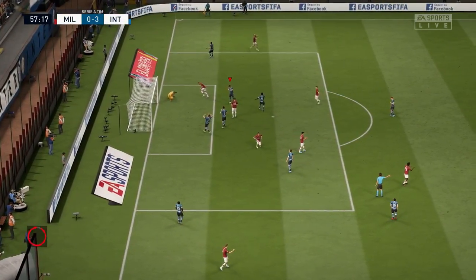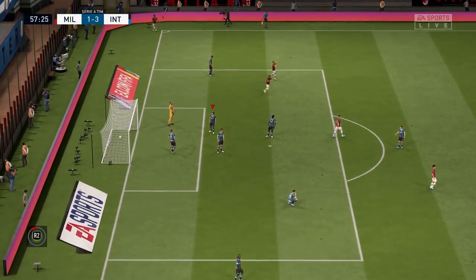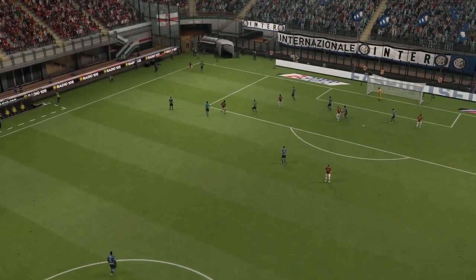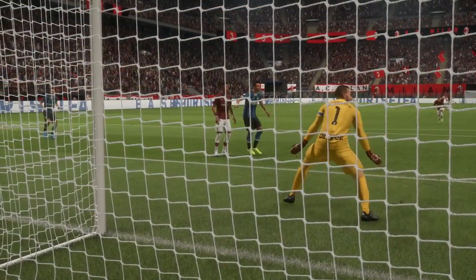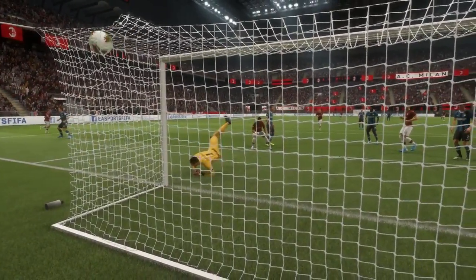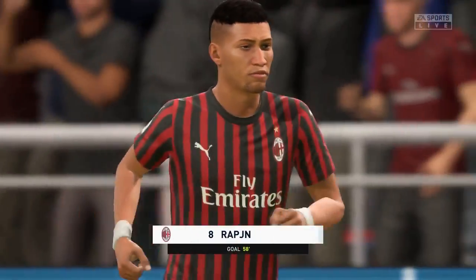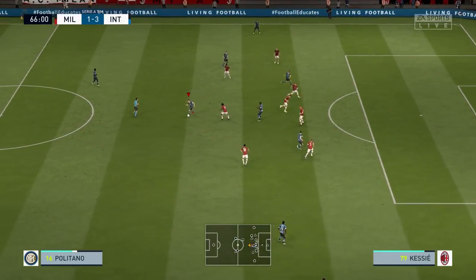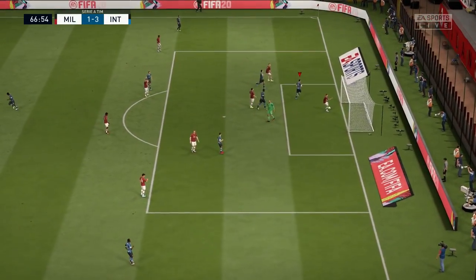They come back the other way, Sosa comes to the corner, switches in, finally crosses it in, and they get a goal — so that's 3-1. One of the things I mentioned in the previous video is that with the AI, especially on ultimate, they tend to just go to the wings and cross it in. One way I've managed to defend it is to cover the wings automatically with the right back and left back. When they're going back and forth and then cross it in quickly, it's quite hard to defend, even with Godin and De Vrij as center backs. I like using the manual switch instead of automatic, so sometimes it can get messy.